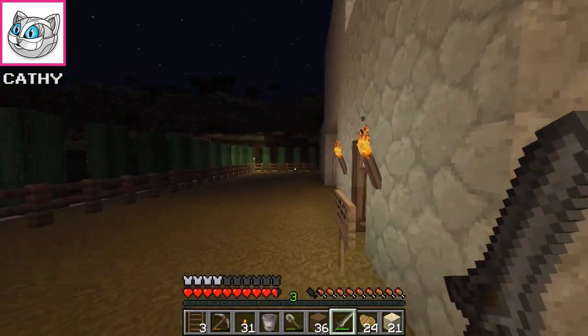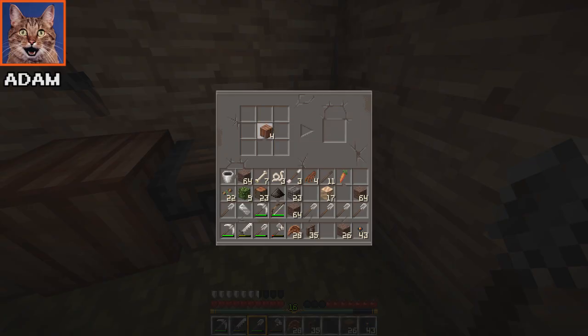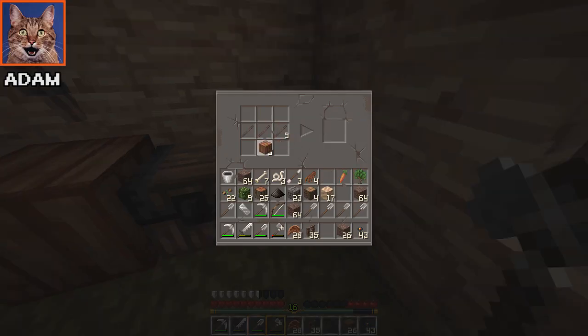Is this good? Does this work for you? Okay, that looks a little better. How do you make a gate again? Do you remember how to do that? Two wood planks in the middle and two sticks on both sides.